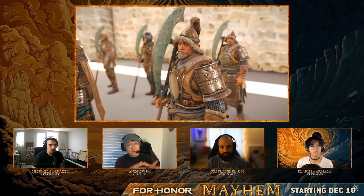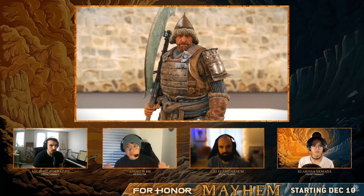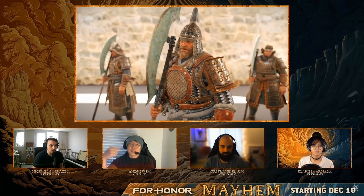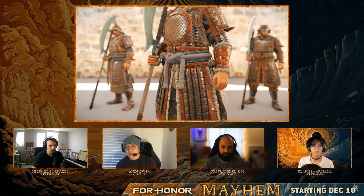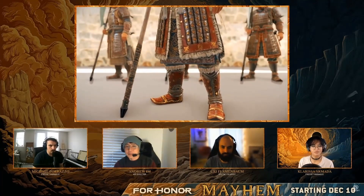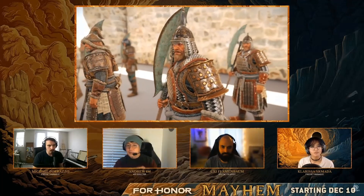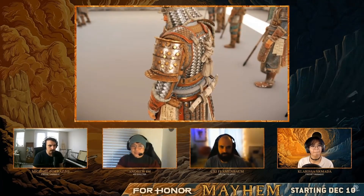When cultures respect each other and try to live together, two become one new culture — similar to the For Honor Year 1 trailer where all three factions united. At this point Griffin meets Korean culture, and the scaled armors are unique. What's interesting is how colors are treated differently with each row of scales — each line takes a different color as the alternate material theme.